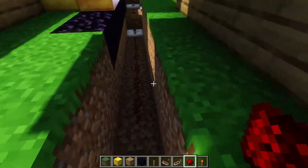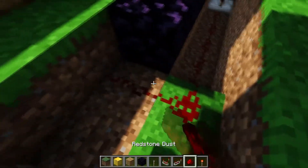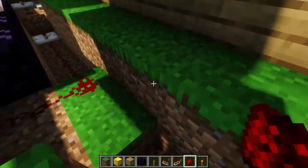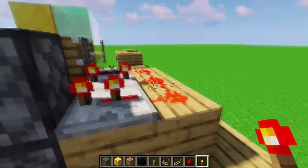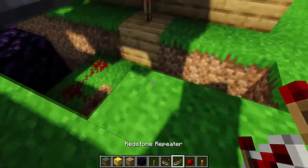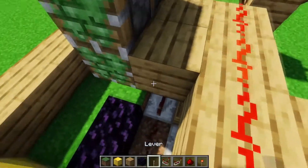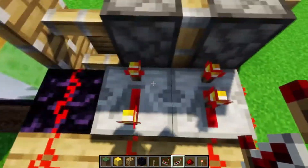We do the exact same thing on the right side — power a block and bring the signal up. You can go arbitrarily far with this as long as the repeater reaches and you can place a torch. We take this signal, go around, and put a repeater so it works as intended. Then we add back the blocks we broke — redstone here, repeater here, and repeater here — again with delays of zero, four, and two.